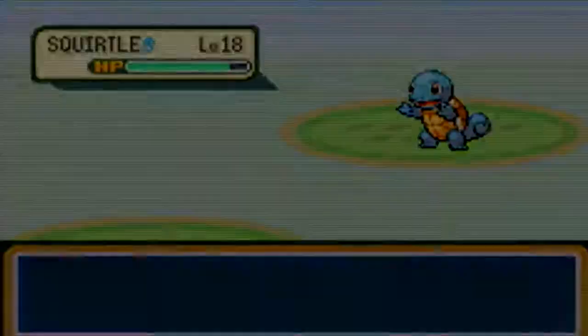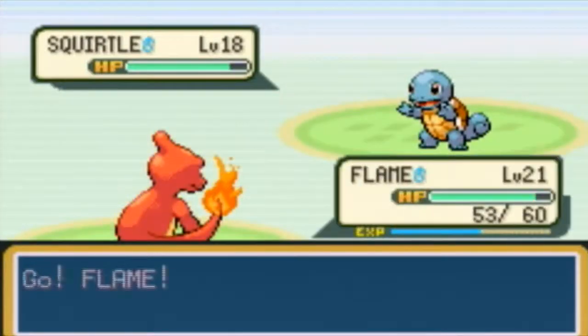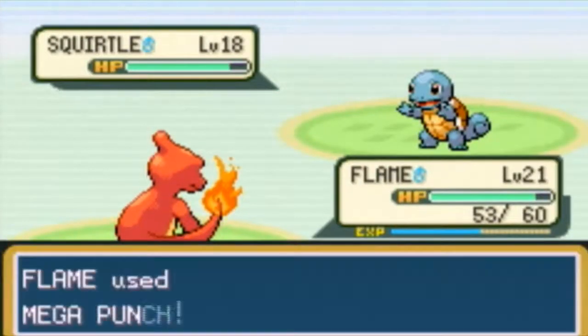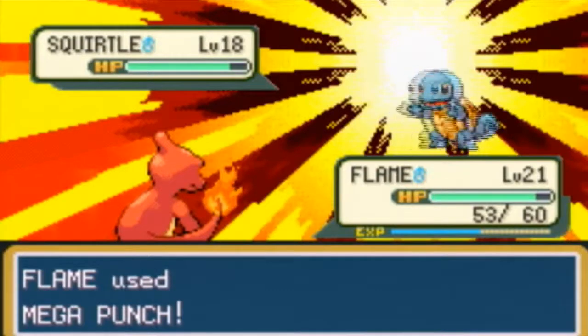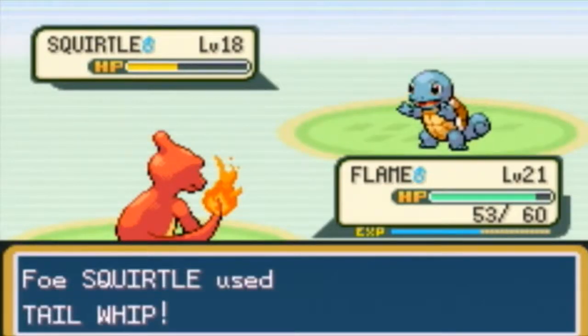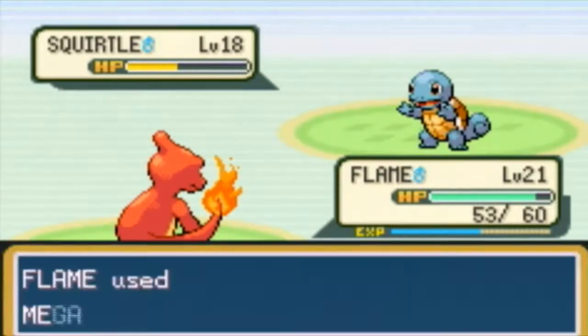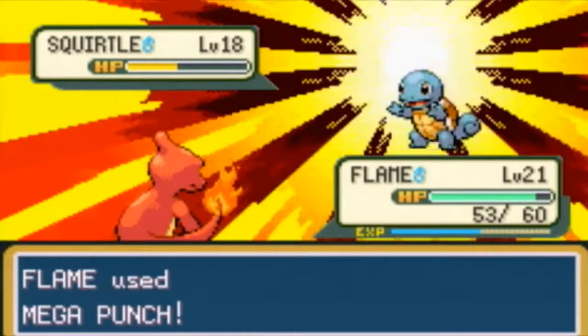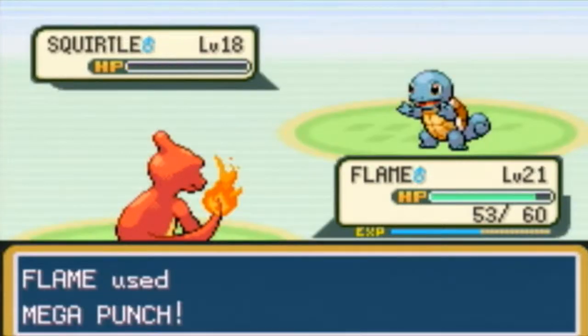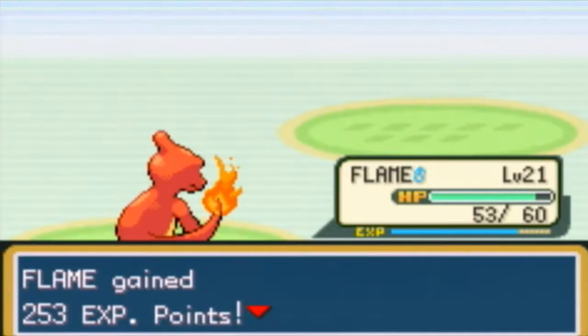I can already tell it's going to be a close battle — Squirtle knows Water Gun now. Mega Punch — punch the turtle! One more Mega Punch. Thank you for sparing me and lowering my defense. Feint the Squirtle! Yay! I just may have lucked out there.